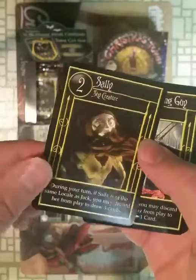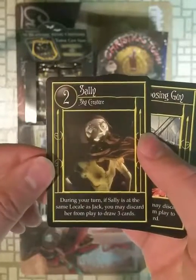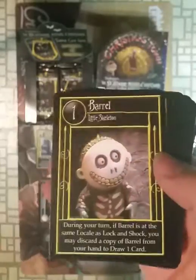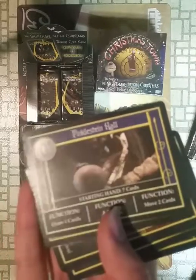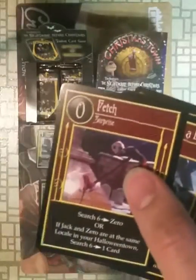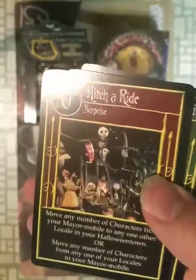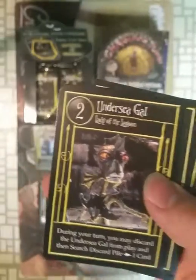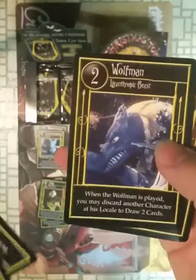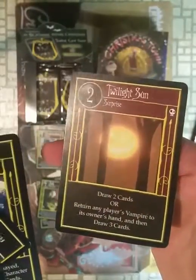We have a Sally card here. Some of these characters — the main characters — have more than one card; they come in at different rarities usually. But there's more than one Sally. Decomposing Guy. Merrill. Winkle Steinhall. Fetch. Throw Me a Bone. Hitch a Ride. Sandy Claw's Outfit. Under Seat Gals. Start of the uncommons. The Laboratory. The Wolf Man. And Twilight Sun.